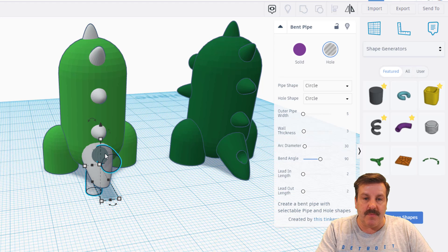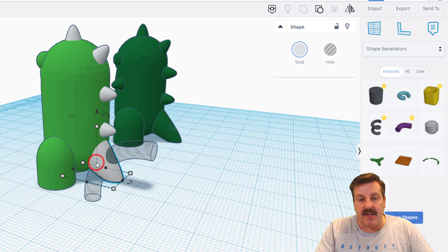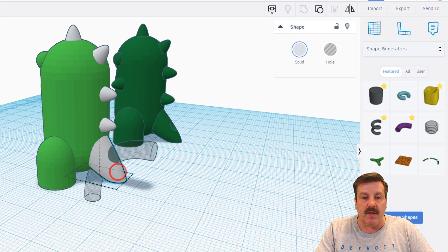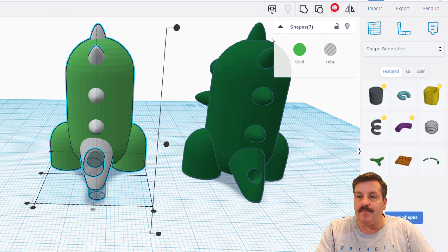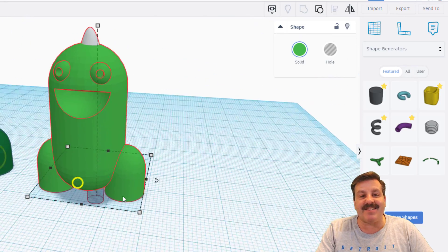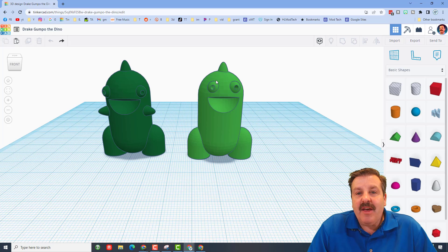That's a little too far in, so just pull it out to a pretty sweet spot for the keychain hole. Make sure it's centered. You can click on the tail and pull it out a couple clicks, then push the pipe up with Control Up a couple clicks as well. Do one last align to double-check, then group it. Check out our fantastic Gumpo the Dino!